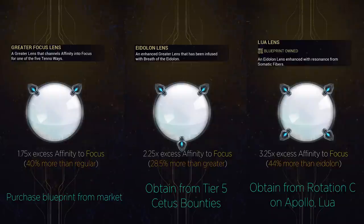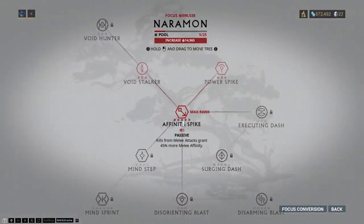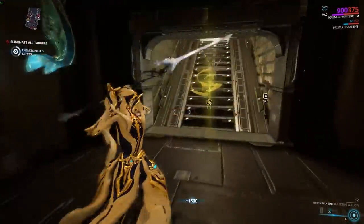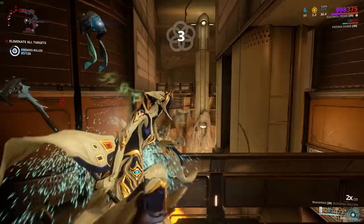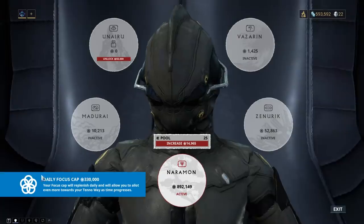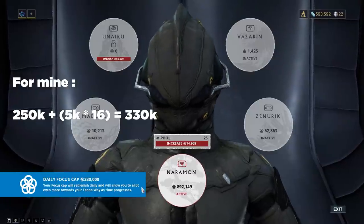Equipping Eidolon Lenses or Lua Lenses is highly recommended for efficient farming. If you already have some focus farmed up, the Naramon School's base passive ability Affinity Spike grants you up to 45% more affinity from melee kills, and this also applies to shared affinity earned from squad mates. An affinity booster doubles the focus you farm. Convergence orbs are yellow glowing orbs which periodically appear during missions if you've equipped a focus lens — once picked up, focus gains are multiplied by 8 for 45 seconds. The focus cap per day is 250,000 points plus 5,000 additional points per mastery rank.